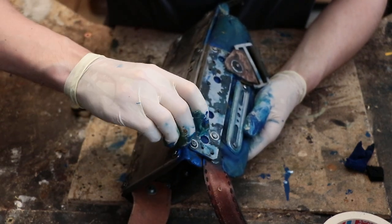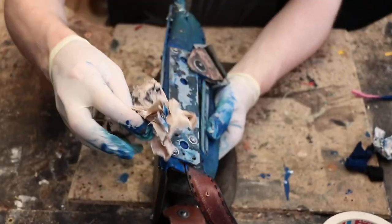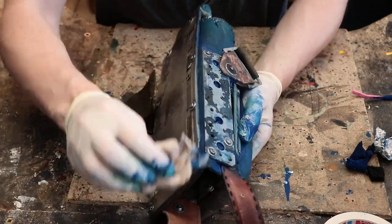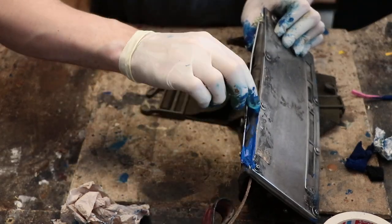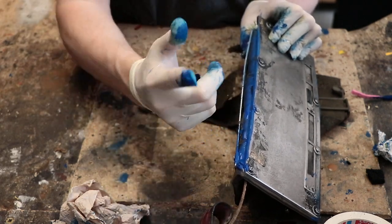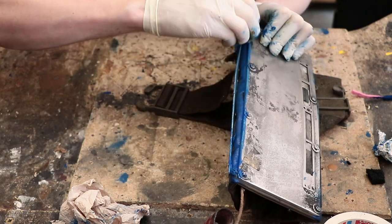I'm unfolding this in order to get into those crevices — again super important. This looks nice and I can wipe over this immediately because the fabric has absorbed the paint, it's not going anywhere — at least not by just wiping it with a piece of kitchen towel. Now we do the exact same thing on this side. I'm just gonna use my finger on this one. A good thing is to now and then look at your fingertips.